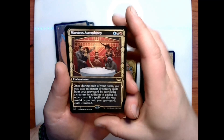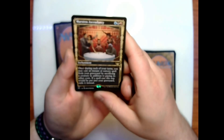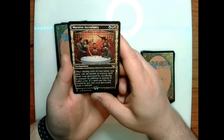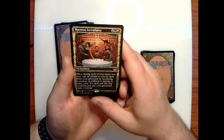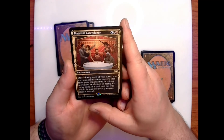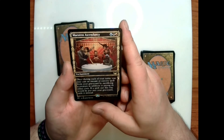For our rare, we have Maestro's Ascendancy — look at that art. Blue-black-red enchantment: once during each of your turns, you may cast an instant or sorcery spell from your graveyard by sacrificing a creature in addition to paying its other costs. If a spell cast this way would be put into your graveyard, exile it instead.